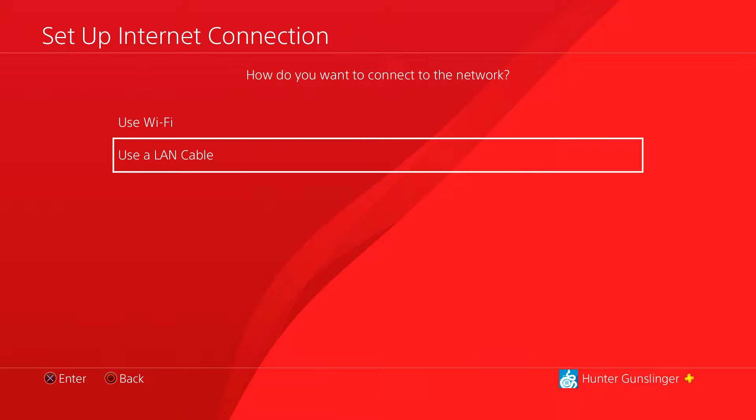Before you click Custom, make sure you select whatever network connection you're going to use. I use the LAN cable to make sure everything is connected. You can use Wi-Fi — that's really up to you — but it's best to use the LAN cable to make sure your connection is solid.